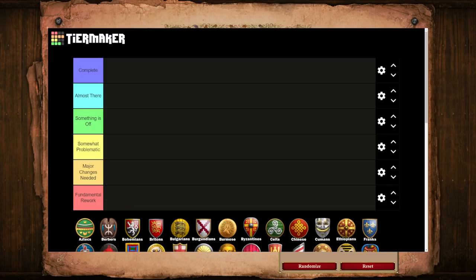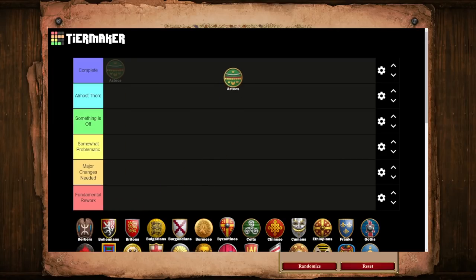Now that we have all of this setup done, it's finally time to break down the civs. Note that this is going to be a three-part series with each video having 13 civs going in alphabetical order. As with almost all of my tier list videos, Aztecs are the lucky ducks that get to go first. Aztecs will indeed start us off strong with a Complete tier designation.